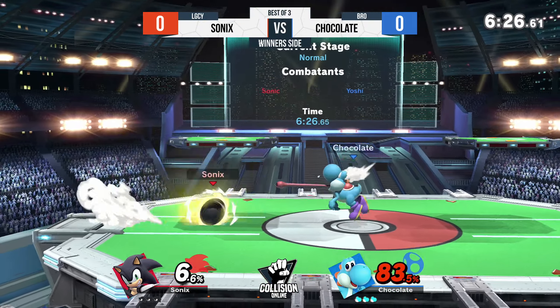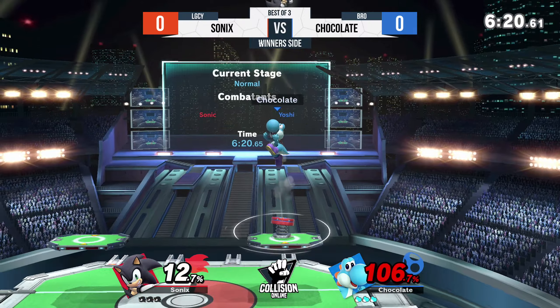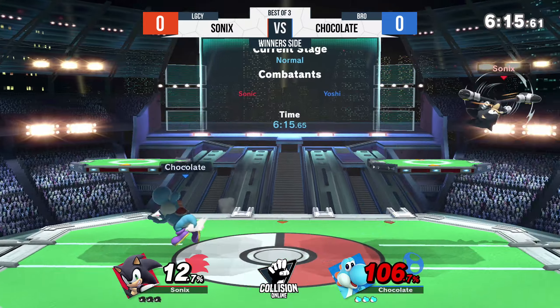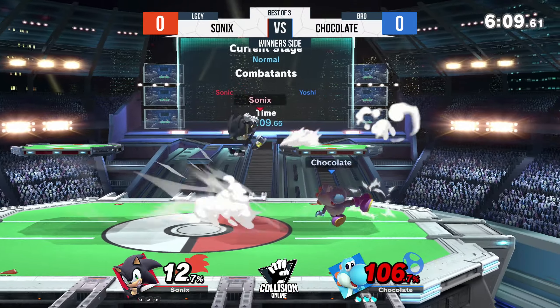One of the best things about Sonic for this particular matchup is that a lot of good combos are very much like run in, deal a lot of damage really fast, and get out. It doesn't give Chocolate a good opportunity to use his Nair to break out of combos. The eggs aren't the best option for projectiles — they're a little slow — so Sonic's has been able to get around them pretty easily so far.